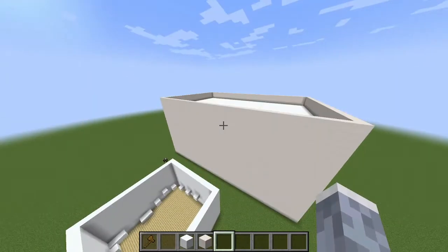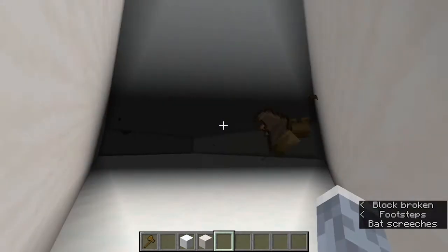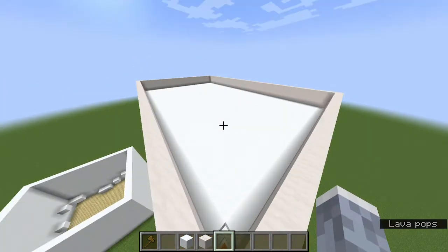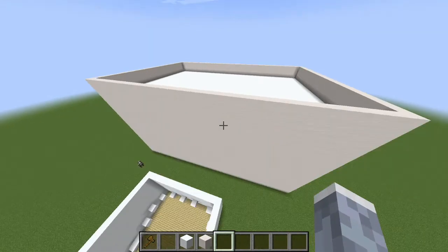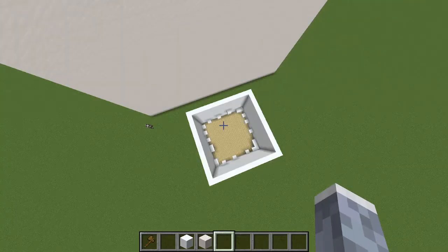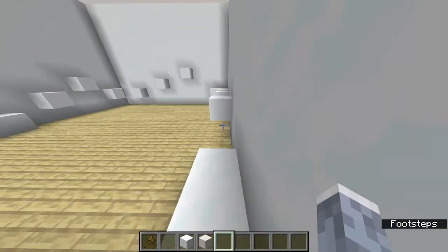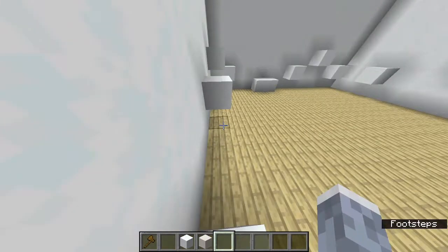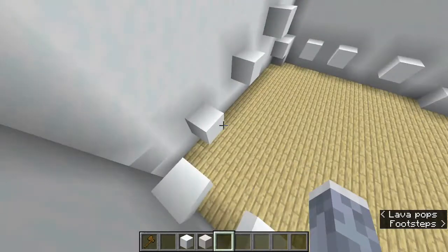First you're going to need an arena like this one. I have multiple layers, as you can see. I recommend making the layers a little bit more spaced out. You're also going to need a waiting lobby area for spleef with some parkour — I highly recommend that, because there's a 30-second countdown before the game starts.